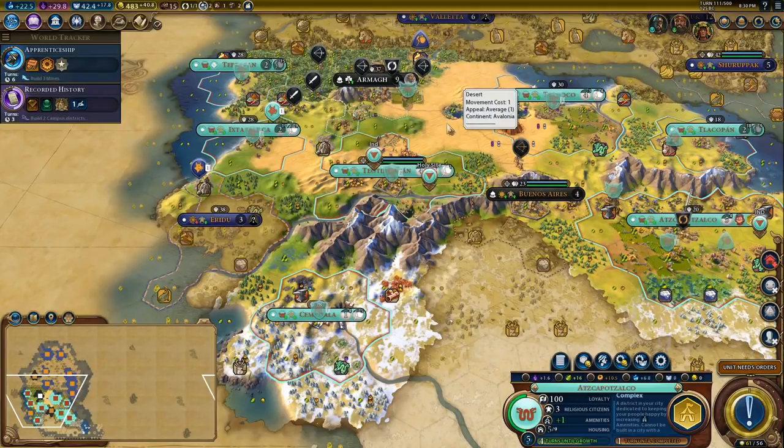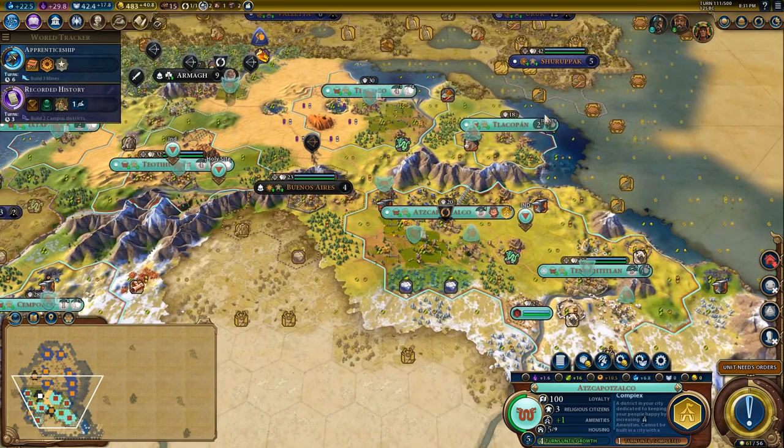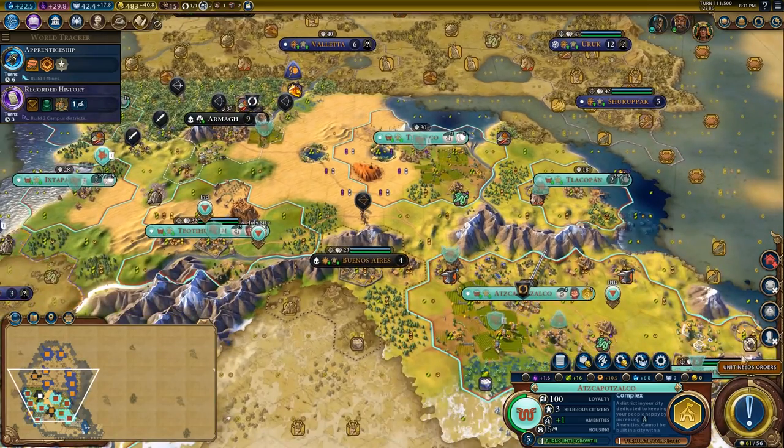Hey Spuddies, Potato McWhiskey here and welcome to Let's Play Civilization VI as the Aztecs in our tutorial series. Where we left off, we're in the process of building a bunch of builders so that we can use their production to make infrastructure very efficiently.